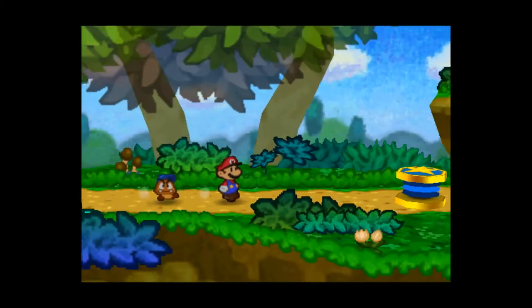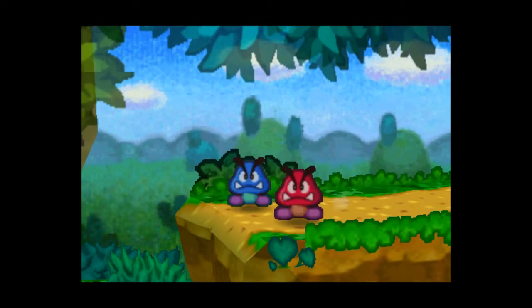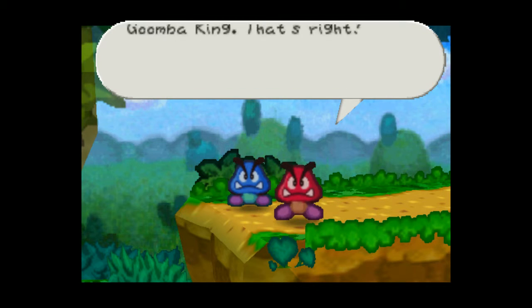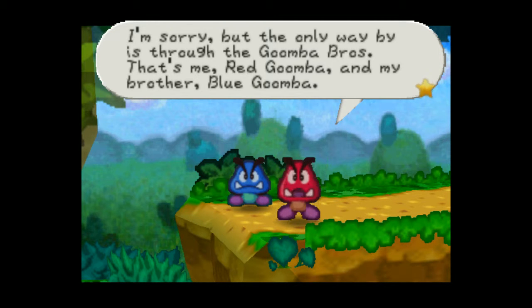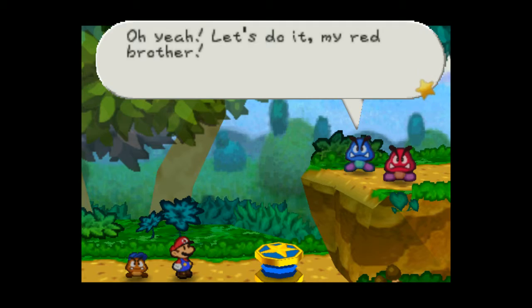Hold it right there! You! Yeah, you suspicious guy! Don't move! Ah, you're Mario. I knew it! You can't go past here, Mr. Big Shot. It's a death order from the Goomba King. I'm sorry, but the only way you're getting through is past the Goomba Bros — that's me, Red Goomba, and my brother, Blue Goomba. Let's get him, Blue Goomba. Oh yeah, let's do him, my Red Brother.